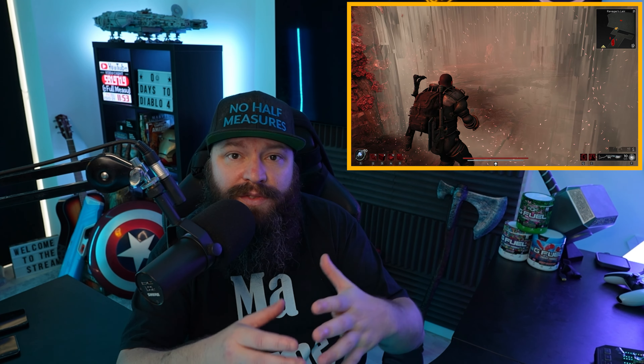I'm sure you, like me, have a build in Remnant 2 that you oftentimes default to — your old faithful, your staple build that gets you through difficult encounters. In this video I want to share with you my old faithful build, the build I use to push difficult boss fights and mostly the build I use in Apocalypse to farm for materials. Generally speaking, I like mod-based builds in Remnant 2, but the one we're looking at today is actually a firepower slash gun-based build.